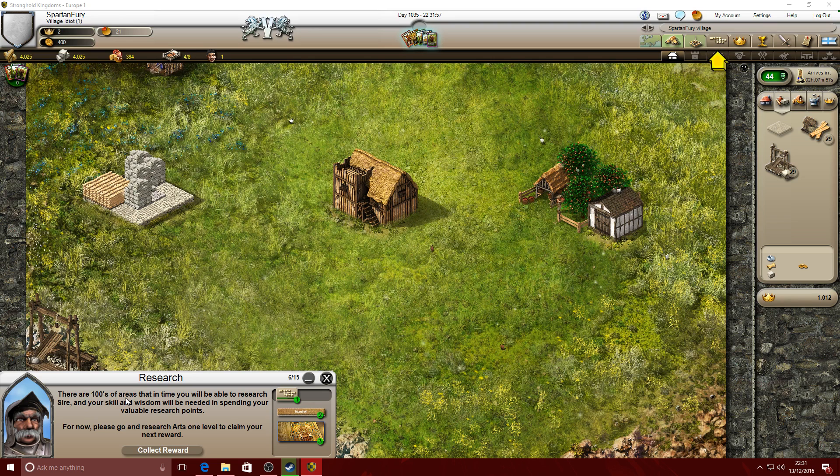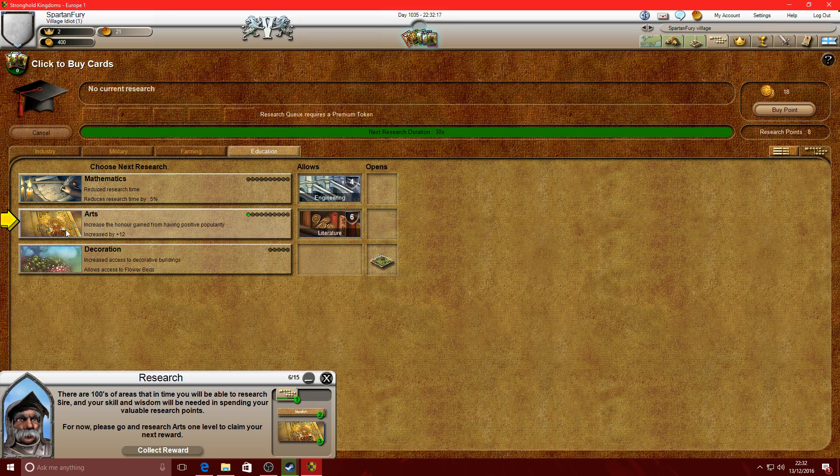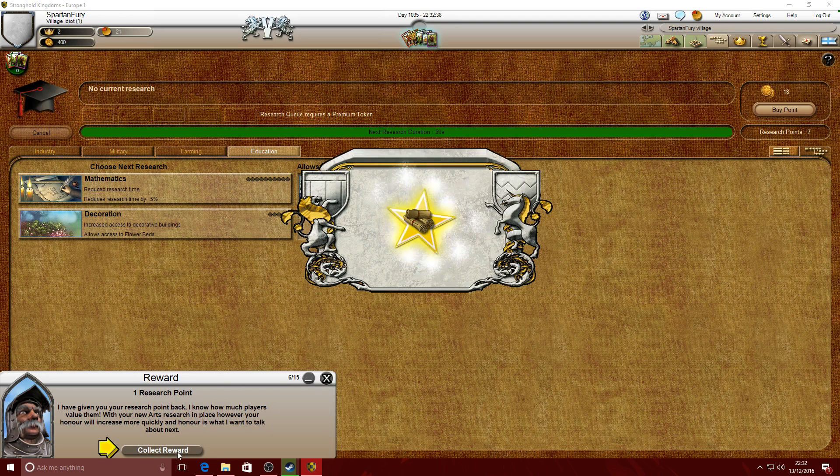There are hundreds of areas that in time you'll be able to research. Your skill and wisdom will be needed in spending your valuable research points. For now, please go and research Arts one level to claim your next reward. Education, Arts - there we go. Four, three, two, one, zero. Smooth - collect reward.